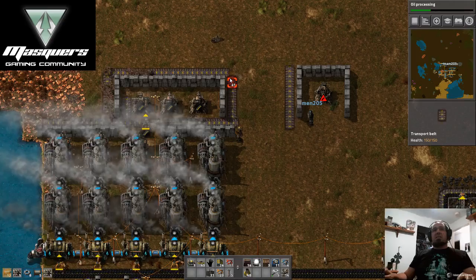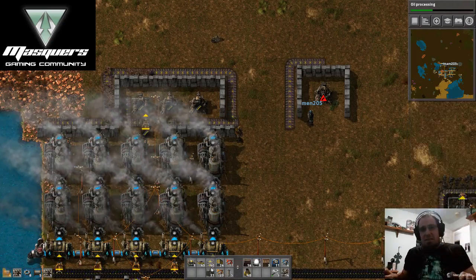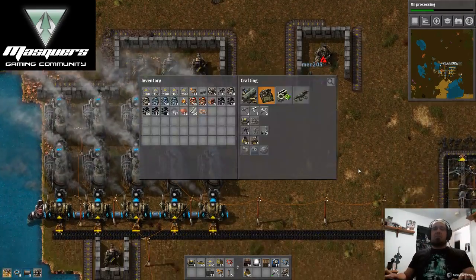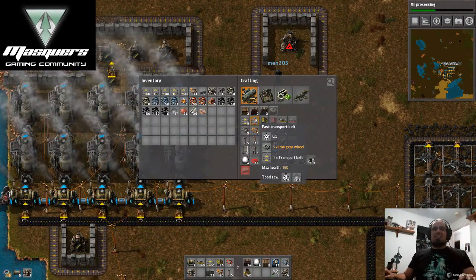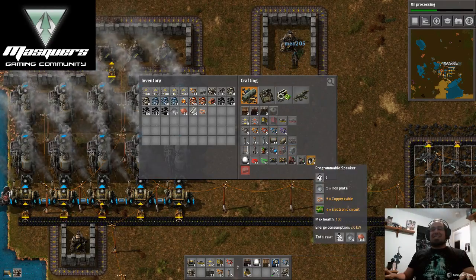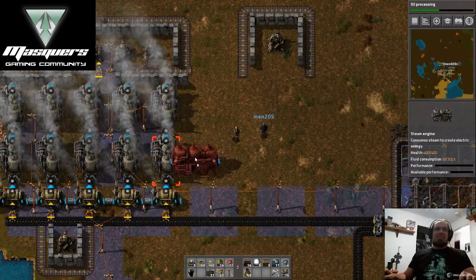What we can start doing is getting the fast inserters — or rather the medium transport belts, the red ones — and start forcing things to run on those. Then they'll basically never reach capacity.